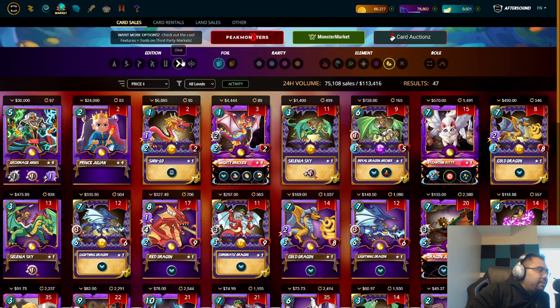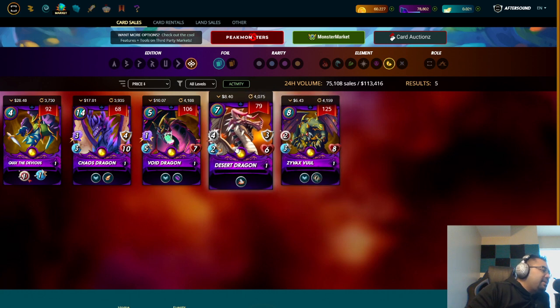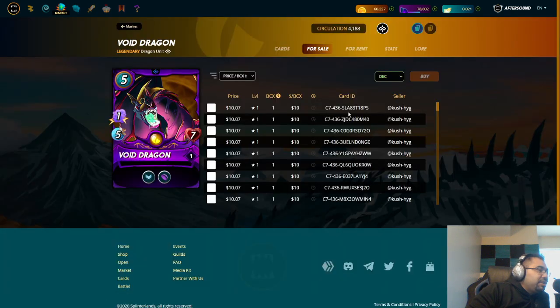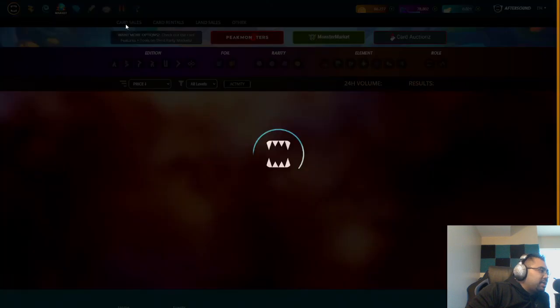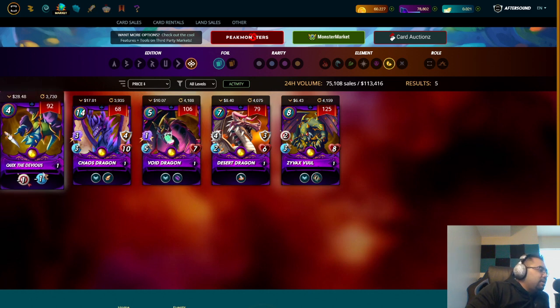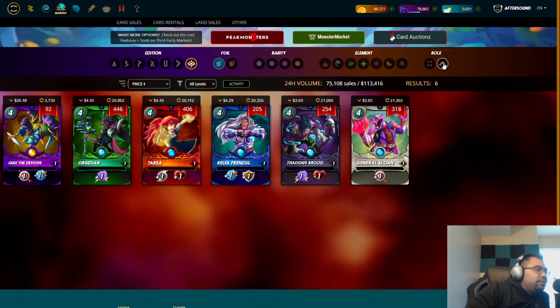Zyvax Vul is okay. I don't use Desert Dragon as much as a main tank but will use him in melee matchups. Void Dragon and Chaos Dragon — for Void Dragon you'd need three BCX, that's about 30 bucks, and you'd have a decent void tank eligible to play at silver level with a level two summoner.